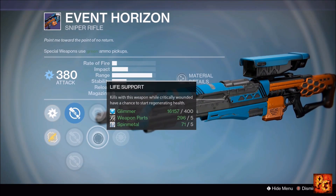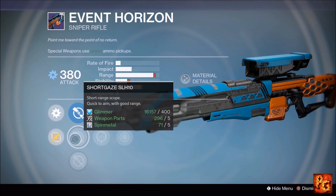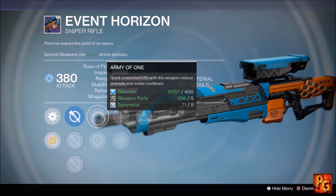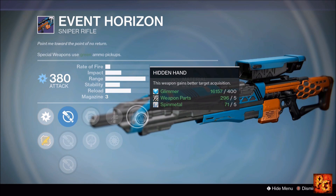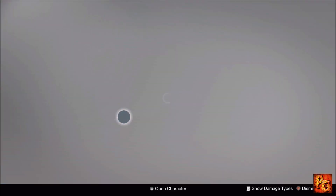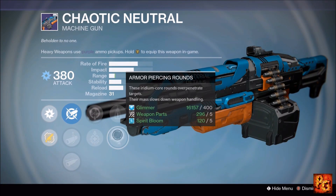Next up is the Event Horizon sniper, dealing Arc damage, with Hidden Hand, Quick Draw, Snapshot, Army of One, and Life Support. Sight options include Sightsis, Short Gaze, and Taxis — I would go with Taxis for the mid-zoom scope and its boost to stability. Army of One and Life Support aren't great sniper perks, but Quick Draw, Snapshot, and Hidden Hand are three really good Crucible sniper perks. Pick it up if you want it — I'll personally pass because I have better Event Horizons.